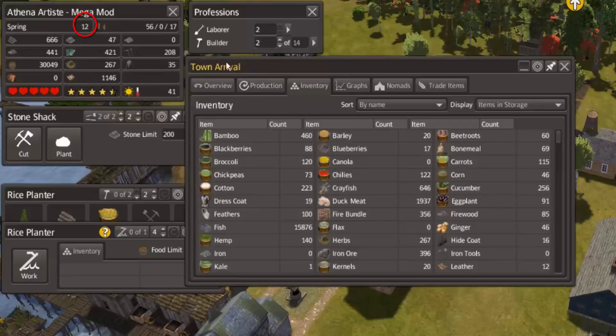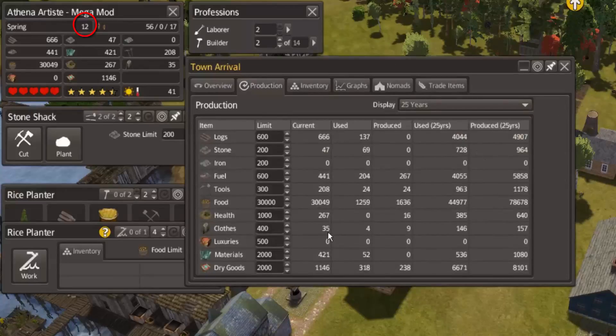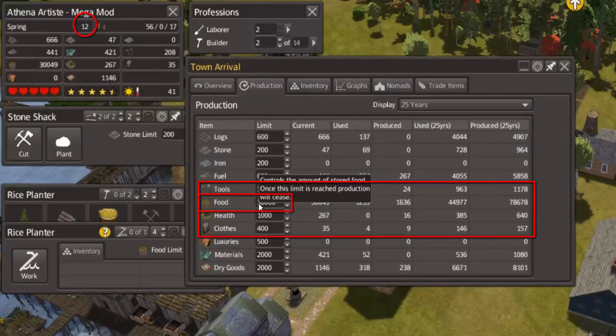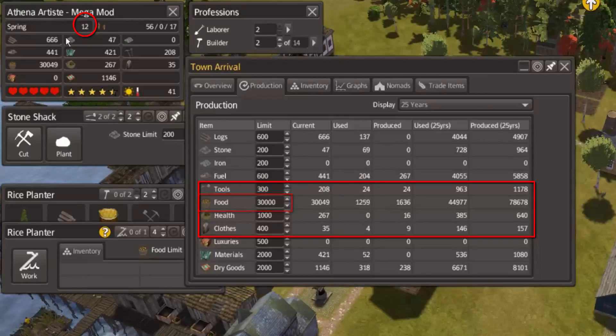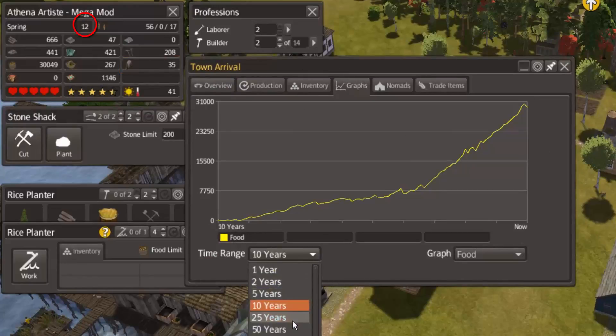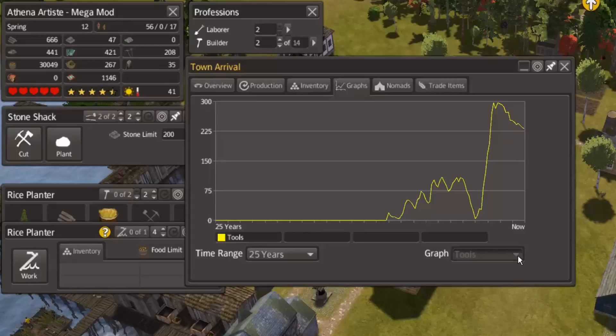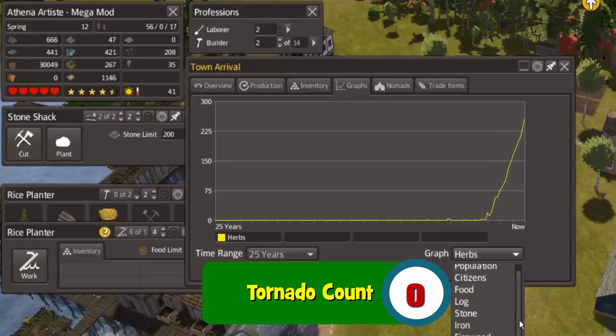We are at year 12, and I need to change the scale here to the 25-year one. We had bumped the food level up to the 30,000 level, and right now we are just a little bit above that. We are doing great food-wise, tools also, and health has come up tremendously. The one issue we are still looking at is clothing — right now we have 35 in storage. Going through the graph: there's food, tools, herbs, and clothing.